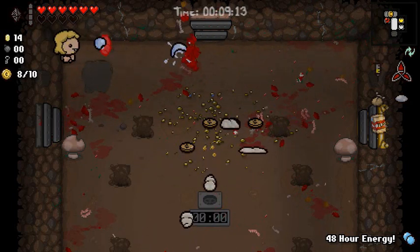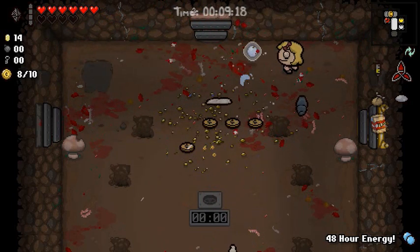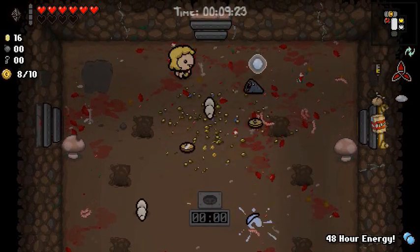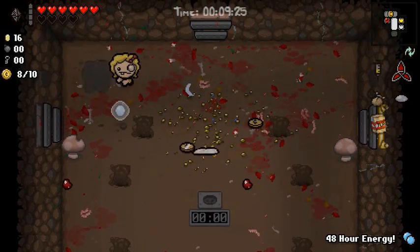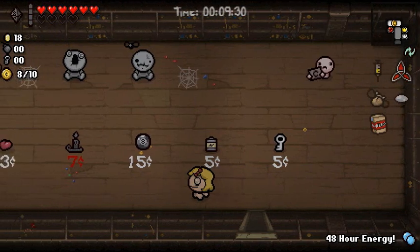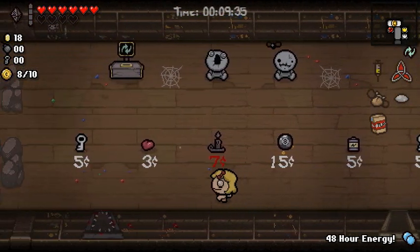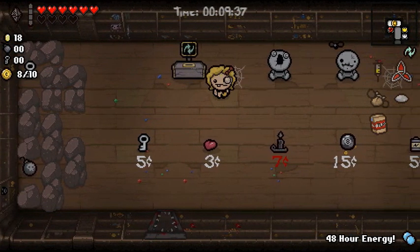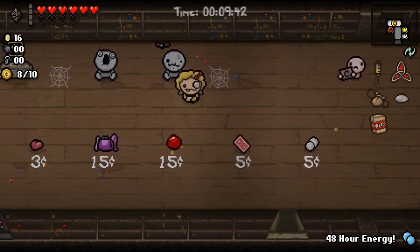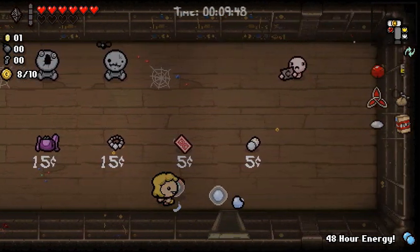This is the first time I've heard the Flooded Caves music like this — that's because we're never in there this long. Okay, we're gonna live. We've got like 10 heart containers within the second floor, because we grabbed a health up pill and the body — that alone really helps. Black Candle's nice but not nice enough. There's a Cube of Meat — we should probably take it for extra orbital defense.